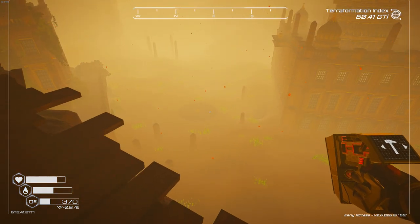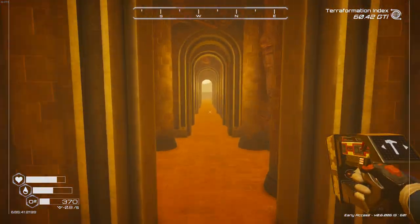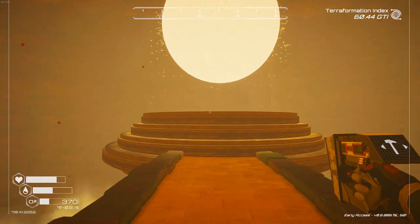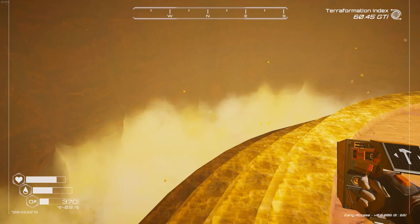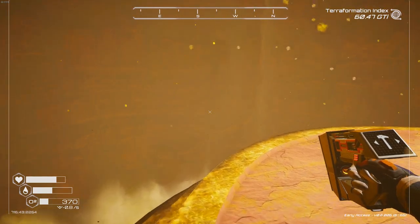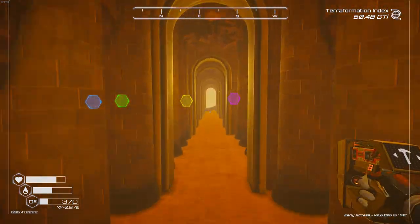That's where we got the Warden's Key from. Let me run back in and make sure I'm not missing anything. Interesting — you can't use your jump jets in here at all. I wonder if that little device they have zaps all the power from your jump jet ability too. Let's explore a little bit more and see if there's anything else to this place.